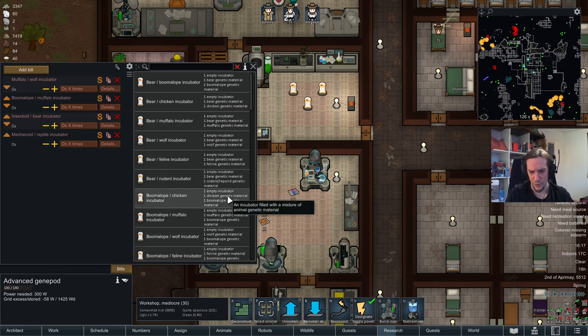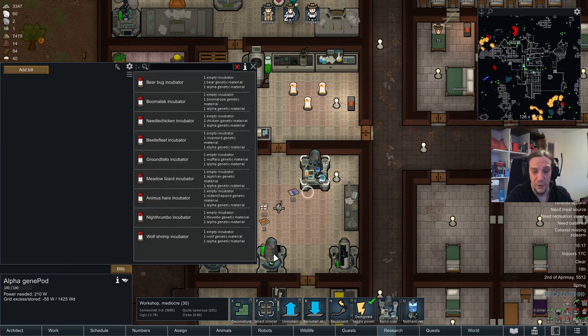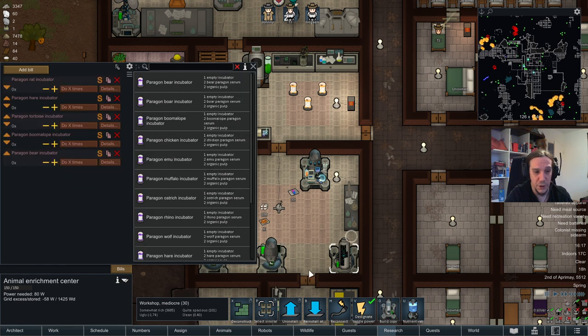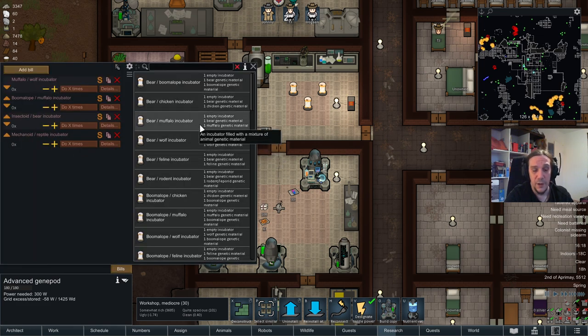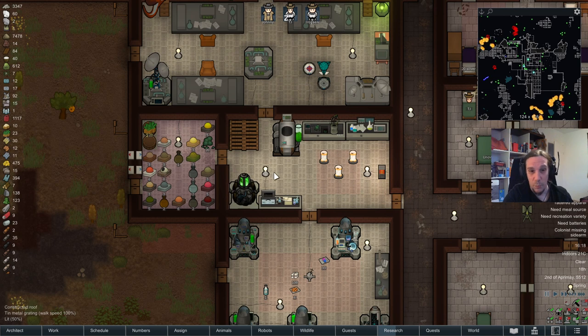Every one of these combinations has at least two options for what can come out of it — at least the vanilla ones. If you're running the extra alpha gene pod, megafauna gene pod, and so on, these often only have one possible outcome. But in the base game, there's always one version where either this or that genome is dominant. With a bear-boomalope hybrid, you'd have either a bear-dominant or boomalope-dominant variant.